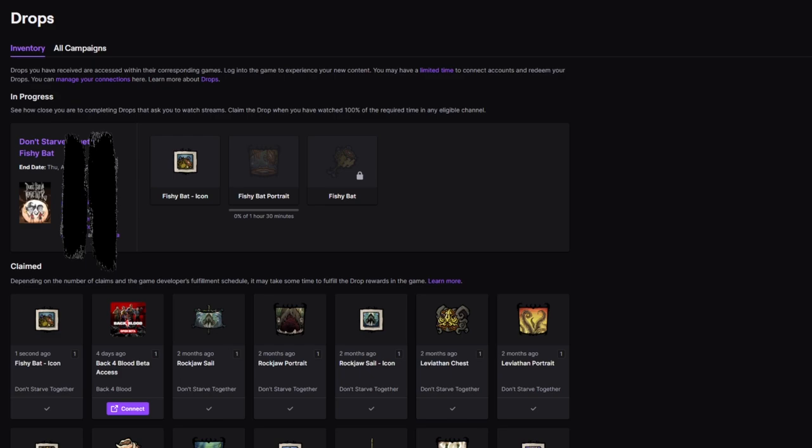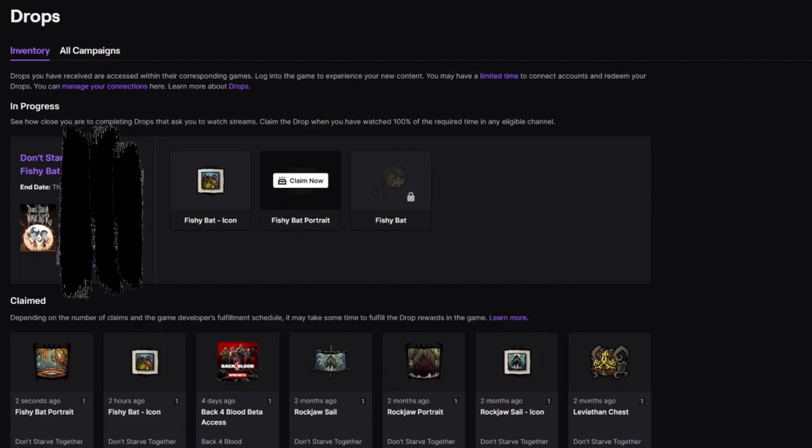Most importantly, it is here where we need to go in order to manually claim each drop — at 30 minutes, two hours, and eventually six hours — following an appropriate stream viewing. I repeat: we must manually claim each drop in order to receive them in-game. Bear in mind that no progress can be made towards the others without first claiming the one that came before it.